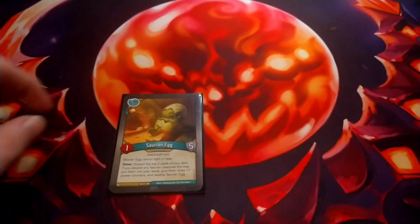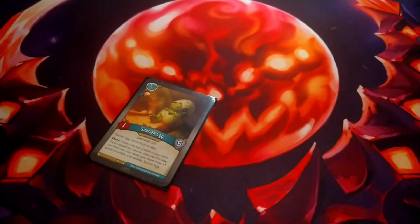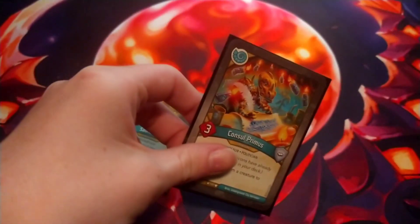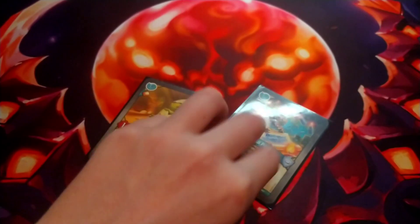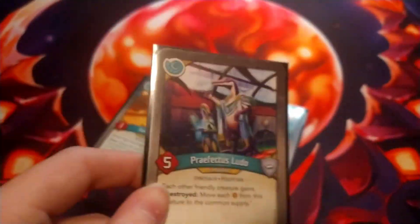Okay, here we go — Saurian Egg, you're my only hope. I'm gonna use the omni ability. Let's see what I get — Consult Primus, let's go! And what's the other one? Perfectious Ludo?! No way! Saurian Egg, I adore you!